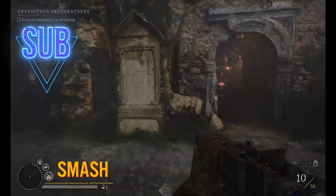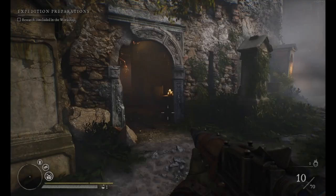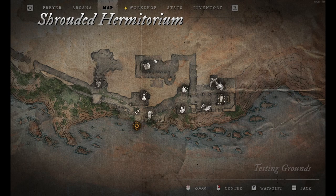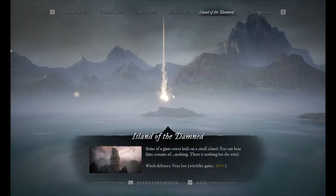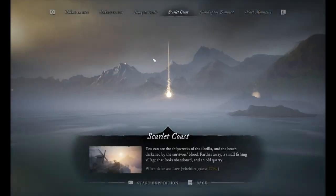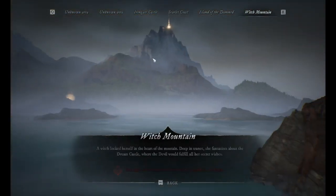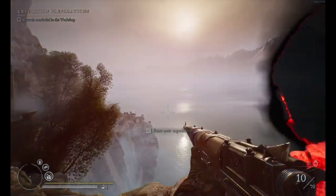Hello everyone, thank you for joining me in another Witchfire video. In this one I will go through everything. So Shroud and Hermitorium is your base where you're starting the runs. This is the portal to go and start the maps. We have Island of the Dam, Scarlet Coast, and Iron Gate Castle. Two more maps will be added later, same as the Witch Mountain. So just the first three you can play now in Early Access.